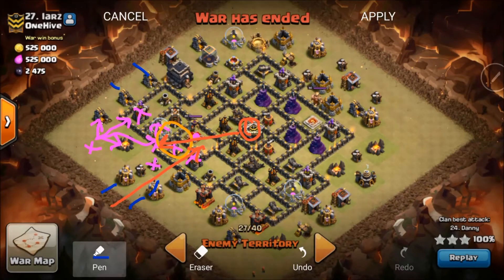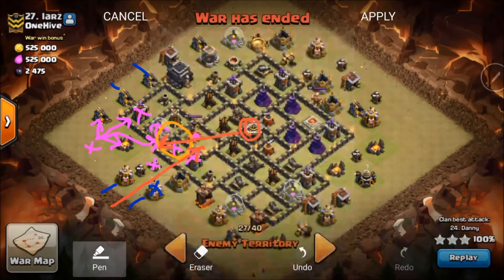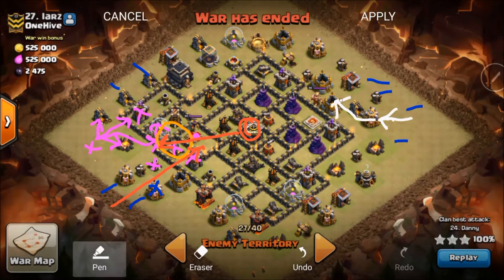When he does that he also drops a wizard to take care of the surrounding area. As that's going on, he puts his Barbarian King down. The BK is going to come into play about right here, and Danny drops some wizards around the King to funnel him up this way. The King's job is to engage and kill the enemy King, and to thin out some of these outward trash buildings.